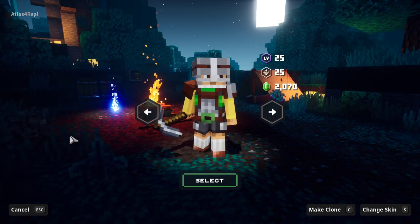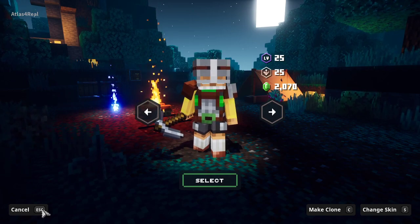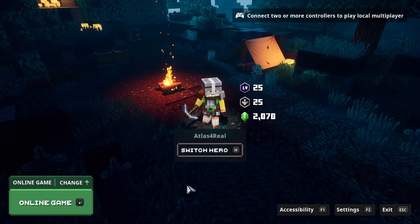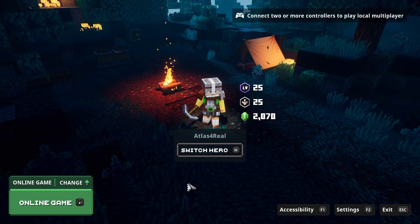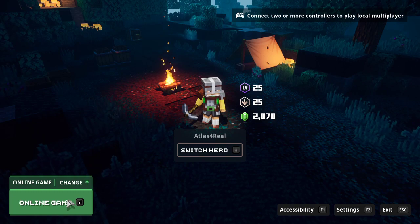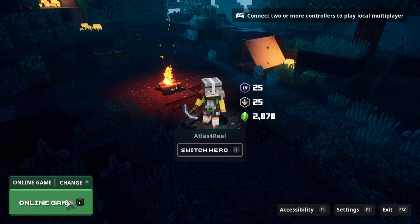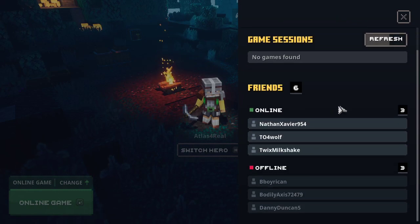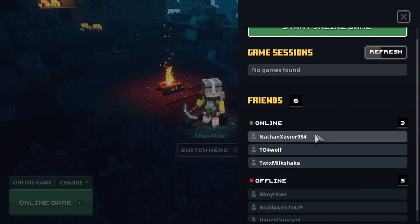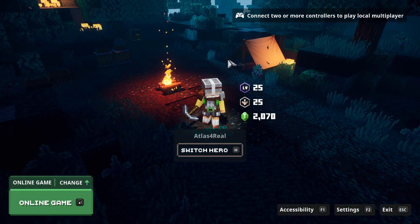I am on a computer right now, I'm playing with people in a party — they are over on the Xbox. So if I go to Online Game, click on Online Game, it shows your friends list. I don't have the ability to join these people, but on the computer when they send me an invite, here's what you do.